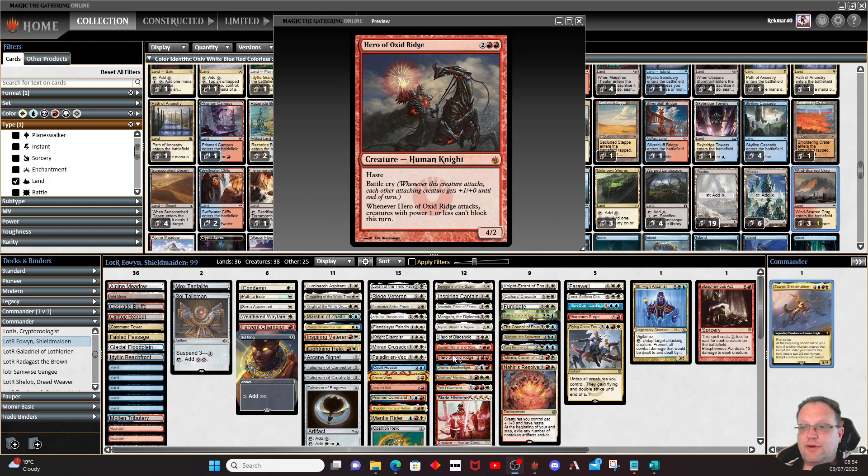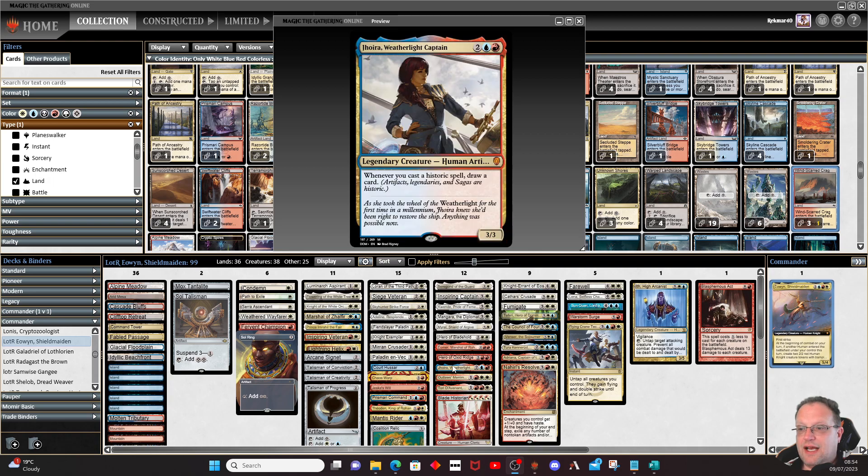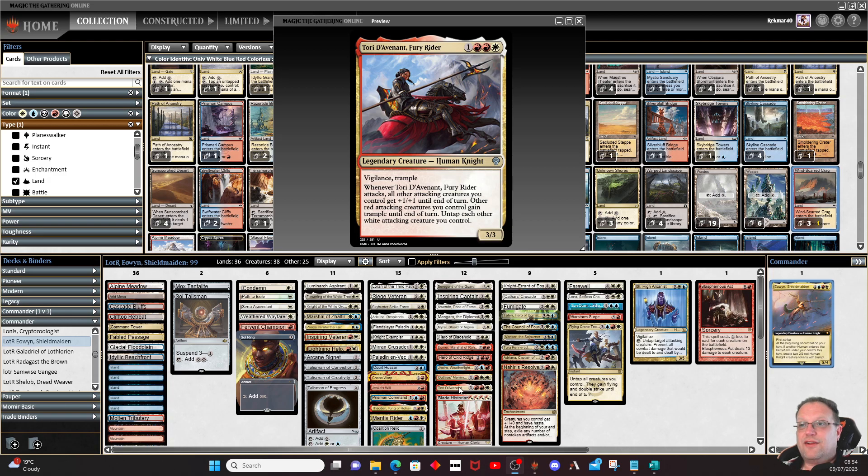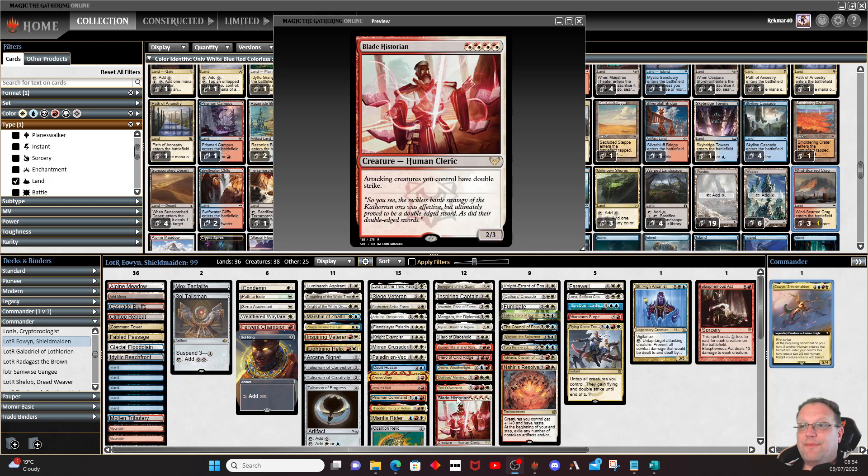Hero of Oxid Ridge: creatures with power one or less can't block this turn — very nice. Jhoira, Weatherlight Captain makes sense here given the number of legendary creatures, drawing an extra card or two. Outlaws' Merriment gives us a random human at the beginning of each turn — lifelink, trample, pinging: we'll cope. Toralf, God of Fury: attacks and all other attacking creatures get plus one plus one; other red attacking creatures get trample, white creatures untap. Blade Historian gives all attacking creatures double strike.